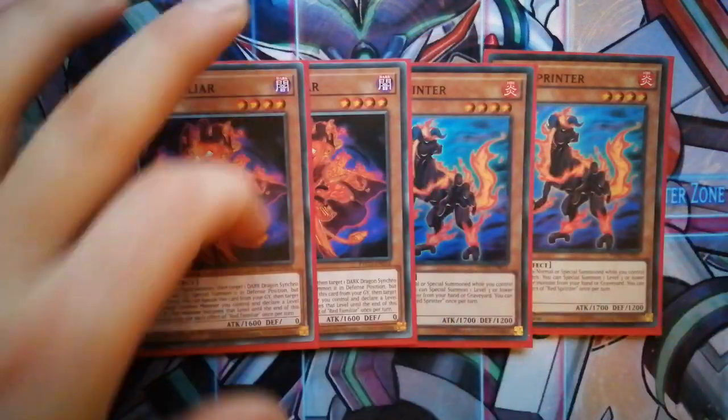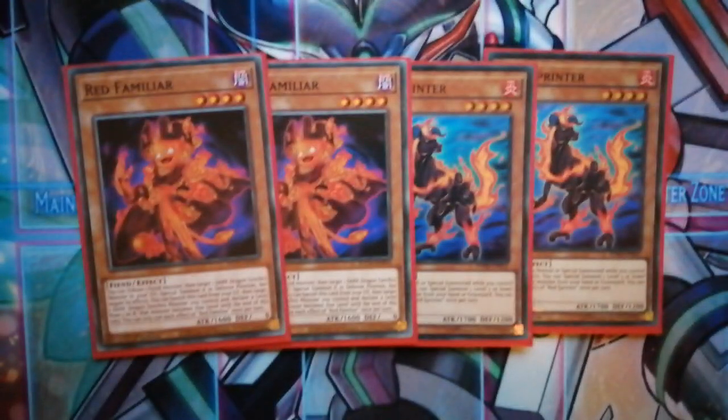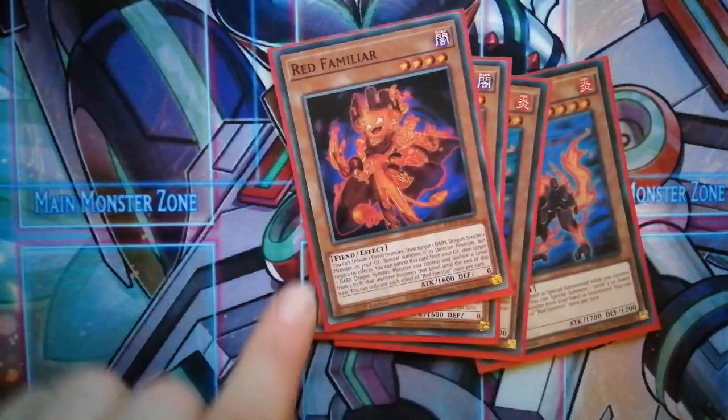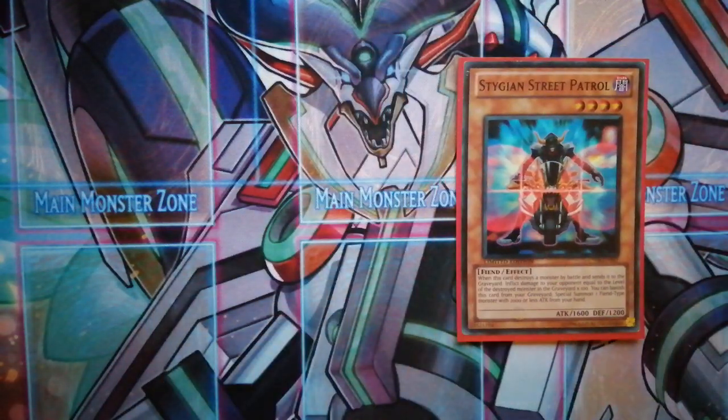The next card is one of the new cards — Red Familiar. He's kind of like a Monster Reborn for Red Dragon Archfiend. You tribute a fiend, target a dark dragon synchro monster in the graveyard, and special summon it in defense position — its effect is negated. He also has another effect: you can banish him from the graveyard, target a dark synchro dragon, and change its level. So if you have Red Rising Dragon on the field and a Synchron Resonator, you can banish him, change Red Rising to level eight, and go into Abyss very easily. One Stygian Street Patrol — we're able to normal summon him since all our resonators special summon themselves. He has the additional effect to special summon a fiend when you banish him from the graveyard.